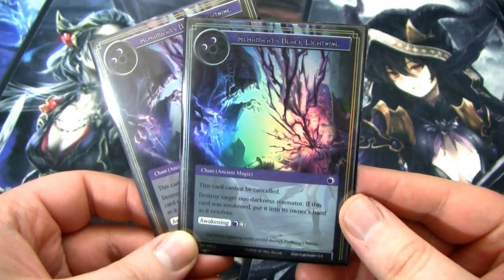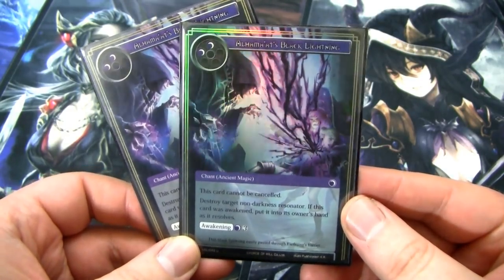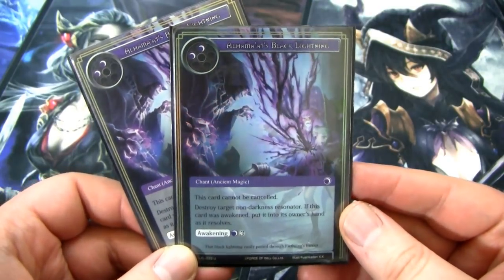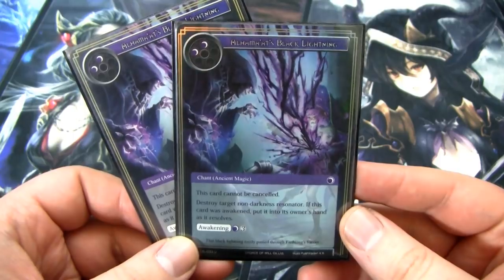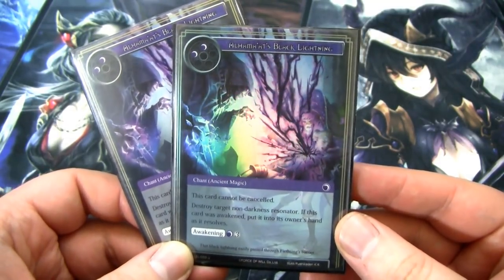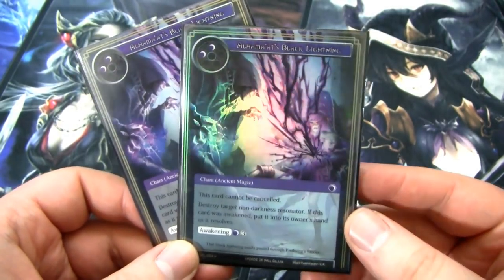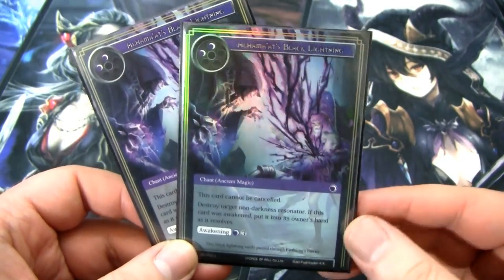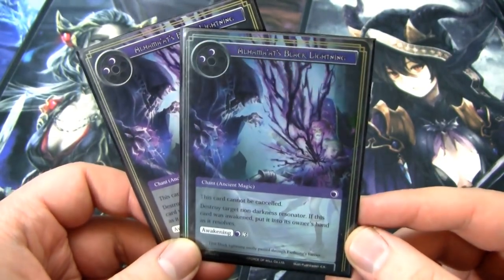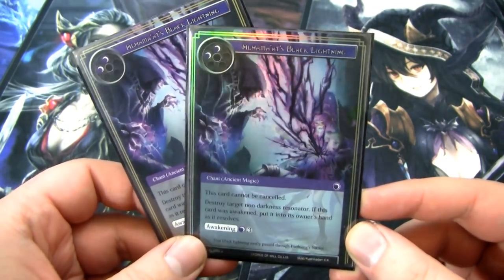Next, I run a simple two of Alhamat's Black Lightning. It's kind of weird, but it works for the decks I play against right now. It's a chant Ancient Magic for two darkness, and it cannot be canceled. You get to destroy a non-darkness resonator, and if it was awakened you put it into your hand as it resolves. I basically use it as a Stoning to Death that cannot be canceled. You can swap it out for Stoning to Death, Black Moonbeam, Regalia, or Death Scythe — whatever suits your meta — but I like this because I run against a lot of counter-based decks.